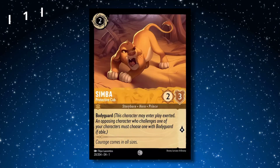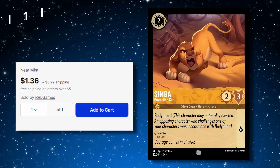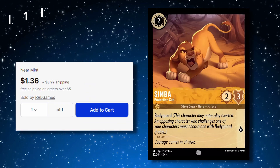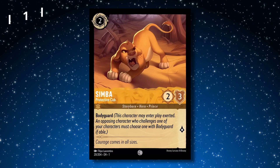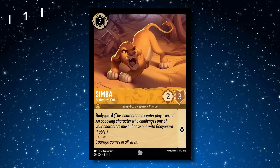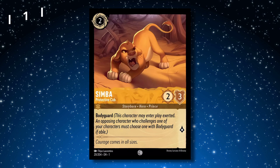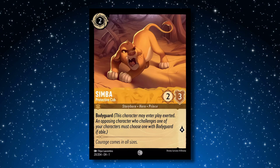Our number 1 card is Simba, Protective Cub. This card is a common and comes in just around $1. This card is a must run in every aggro Amber deck. This card provides the bodyguard ability as only a 2 drop, letting you protect your other aggro cards. This card is probably going to be one of the most expensive commons and will stay as one of the most purchased cards in Disney Lorcana. Let me know down in the comments if there was anything you were expecting to see in this top 10 list that you were shocked that you didn't see.